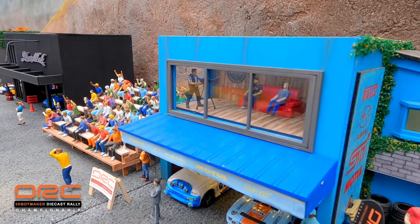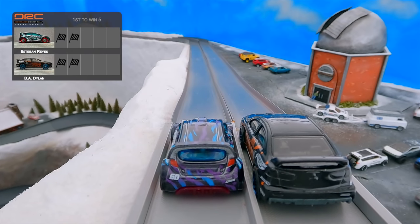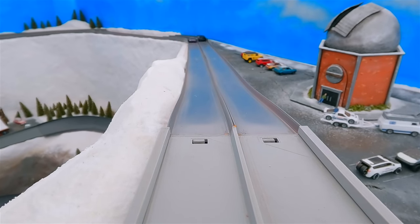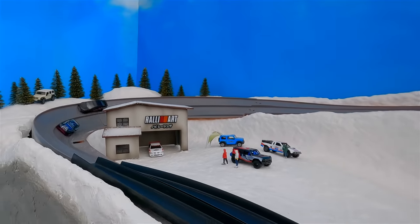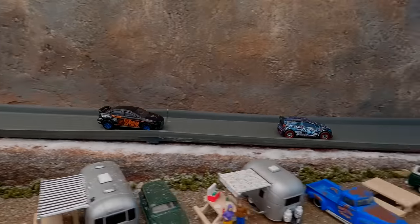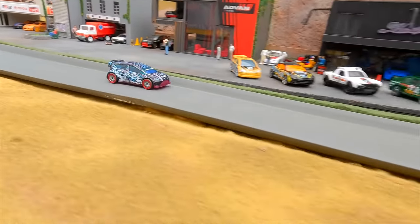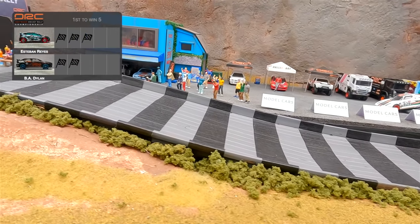And we're back. Before the break, Big Air Dylan tied the score with Esteban Reyes with an amazing, mind-blowing run down the track. Right now it is anybody's race. Esteban Reyes starting off on the inside lane. Big Air Dylan definitely building some momentum with those last two runs. The first of five races wins, so both drivers need three more. Dylan almost got another pass — a nice jump by both drivers. Esteban Reyes picking up speed. Dylan on the inside — oh, he wipes out! Esteban Reyes will take his third win.